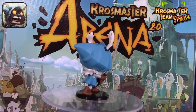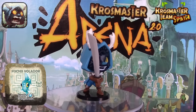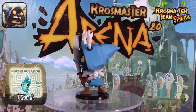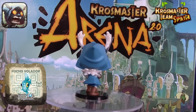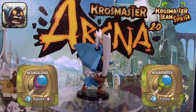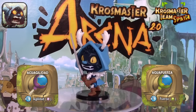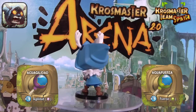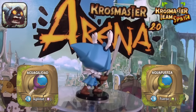De las recompensas de granito destacaría el Pischis volador, que nos permite tener suerte y lanzar dos dados para nuestro primer hechizo —con crítico serían tres dados—, mejorando bastante la probabilidad de aumento de daño, además de otorgar prospección. En segundo lugar, la aguagilidad y la aguafuerza nos darían más 1 de daño de elemento agua para todo el turno, permitiendo hacer dos daños de base con el primer hechizo. Combinada con el Pischis volador, aumentaría bastante la efectividad de estas recompensas.